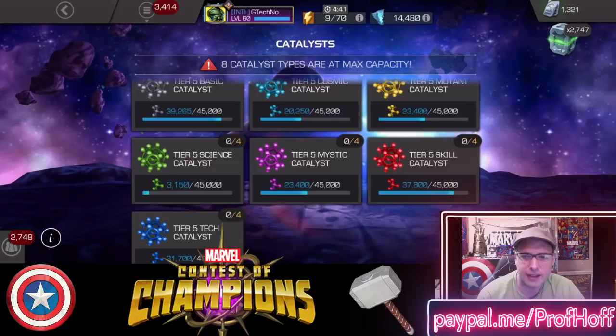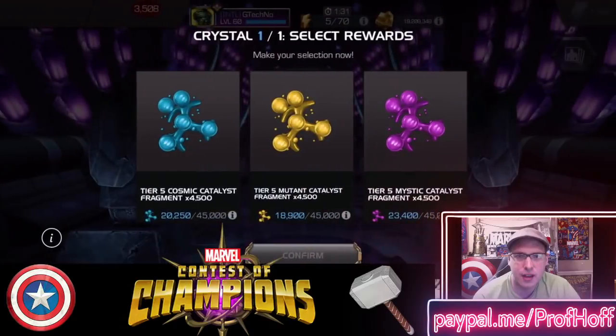G Techno, as you can see on screen, has 37,800 tier 5 skill catalyst fragments, and at the bottom — which is harder to see — is a tier 5 tech catalyst at 31,700. So he needs red or blue. It's a 50/50 coin flip — three out of six classes. All that work to 100% explore this month's Cavalier EQ, and wouldn't you know it, he needs red, he needs blue — survey says G Techno, no dice.